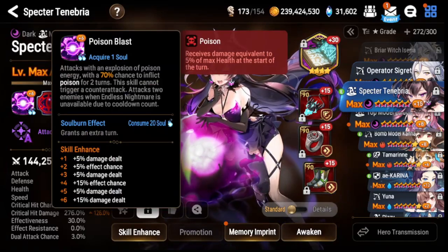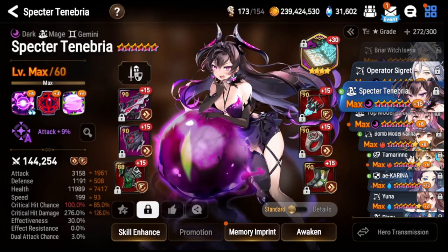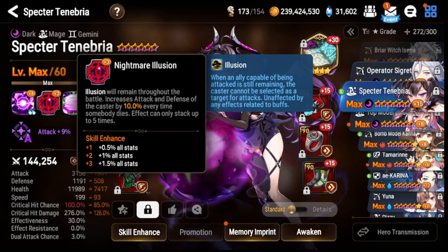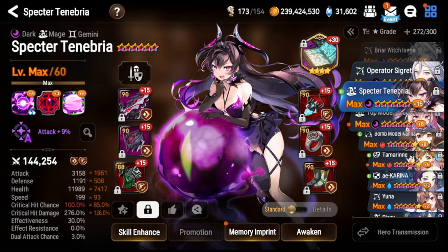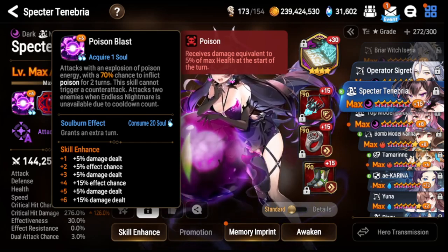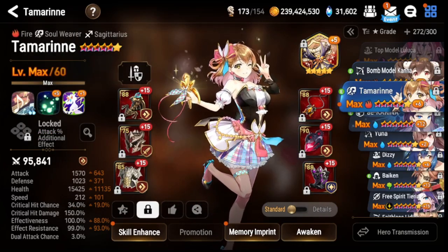Her S1 does a lot of damage and poison is very good in PvE because it does damage based on the target's max HP — bosses have a lot of HP so this hits very hard. Her S2 makes her very tanky; she cannot be hit by random single-target attacks and has an attack and defense buff that stacks and carries over in combat through the first few waves. She's a must-have unit for both PvE and PvP. Max her out as soon as you unlock her — she hits super hard, and her poisons plus ability to hit multiple enemies with her S1 make her extremely powerful.